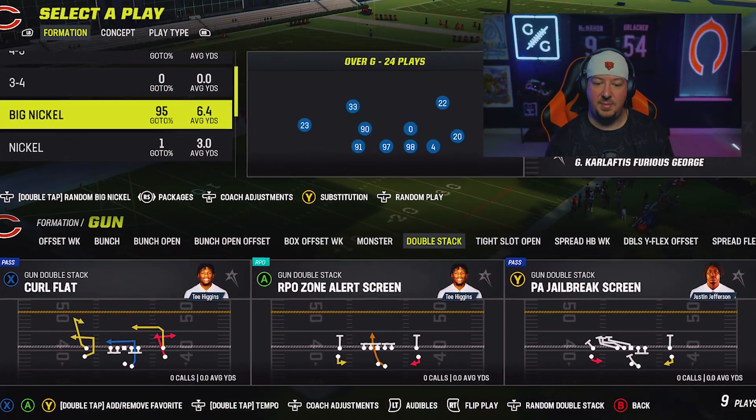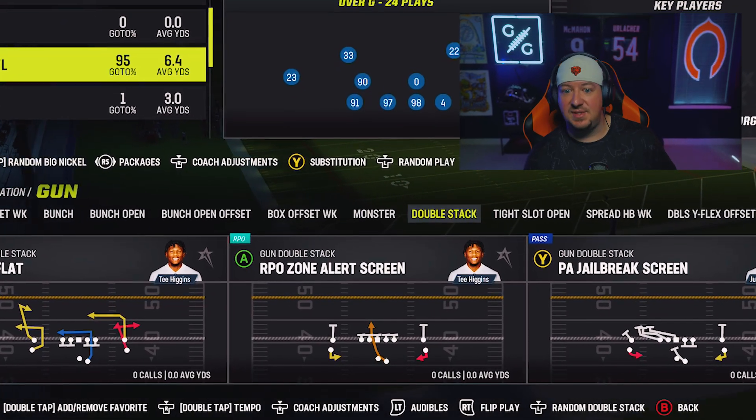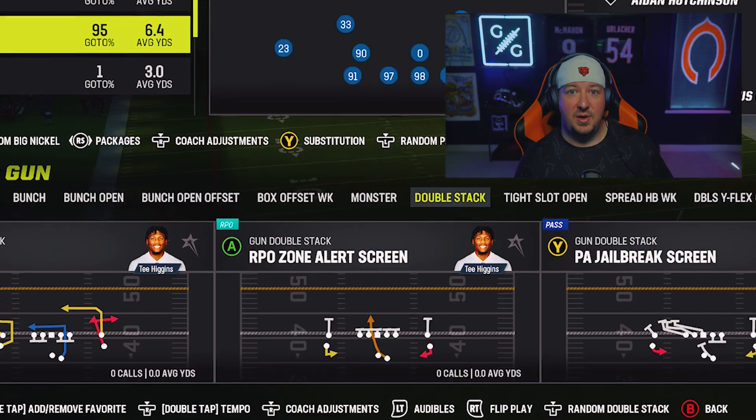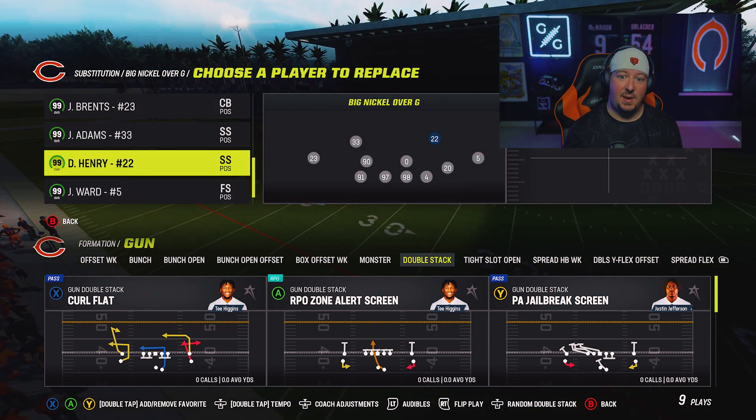Let's get into it. Against stack RPOs — this could be Gun Double Stack, Monster RPOs, regular stack alignments in other playbooks — basically anything where there is some sort of stack screen, you're going to want to use this concept. Early in the year we started using defensive ends in flats with tackling abilities, but now that there are pre-lit X factor running backs, that strategy has gone by the wayside.